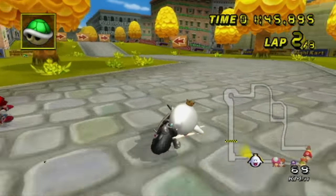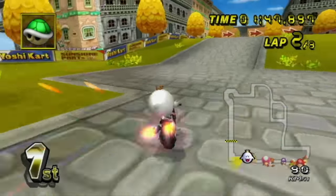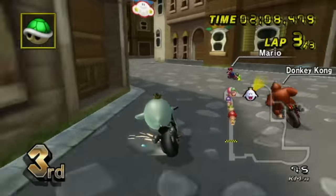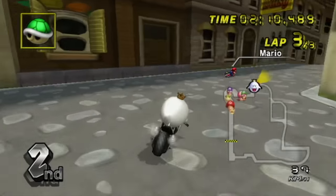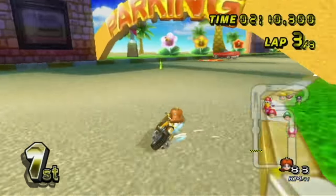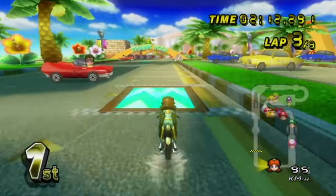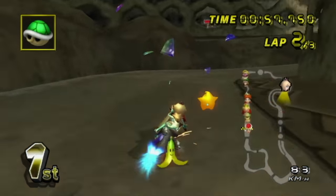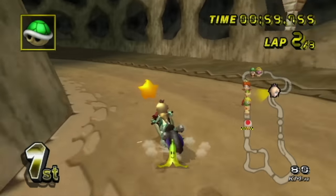Actually, there are two other very common trap spots on DSDS: the last turn and the second turn after the first item set are both very popular hot spots. But frankly, there are too many of these 90-degree trap turn spots in the game, so instead of listing them all out, I'll explain how apexes work so you can avoid any 90-degree turn trap.